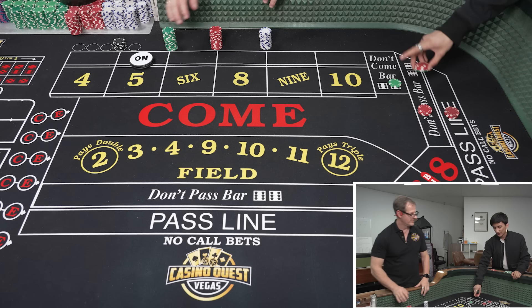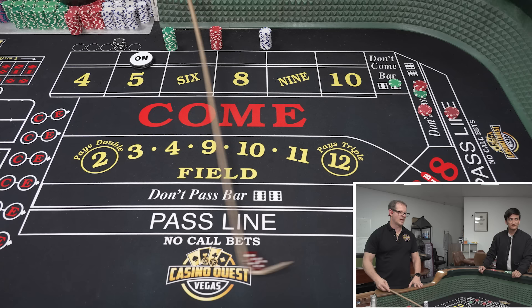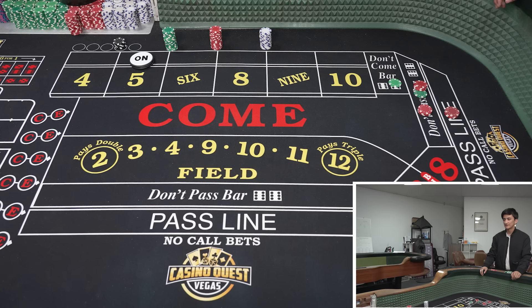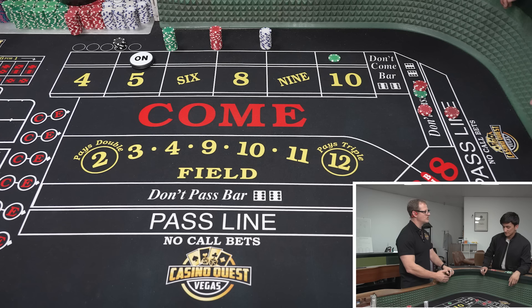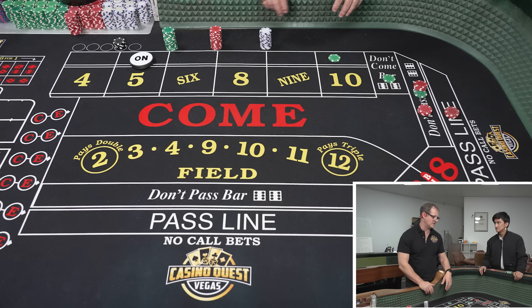A couple of things to note: the lay is going to change depending on the point. On a five it's going to be $45, but on a four you'll do $50. We're trying to keep the dollar amounts easy since the dealer already hates you. Now we're going behind the ten. This system leans toward the don't side. We want to do two don't comes — if you do less than two DCs it'll literally take you 12 hours to get to $60.